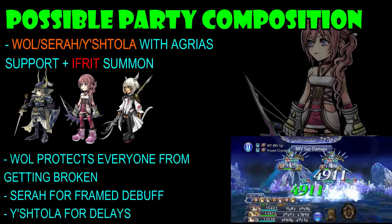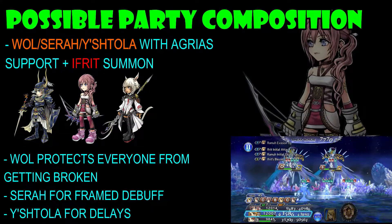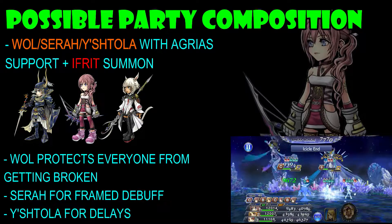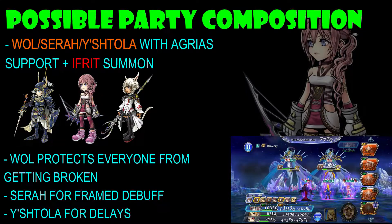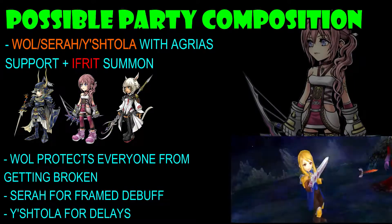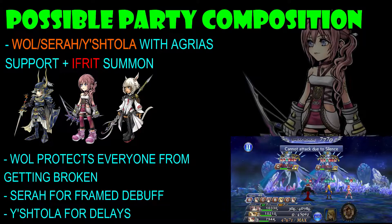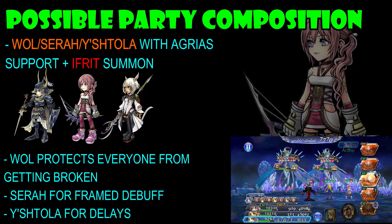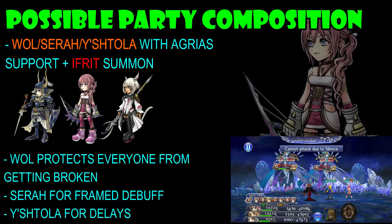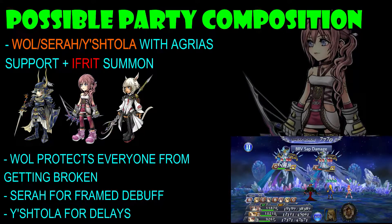Now let's look at some possible party compositions. The first is Warrior of Light, Sarah, and Ishtola with an Agrius support and Ifrit summon. Warrior of Light is there to protect everyone from getting broken with his shield — very effective, I highly suggest using him if you have him. Sarah is the MVP here for that frame debuff with the poison slash sap effect. And Ishtola is there for delays and healing.